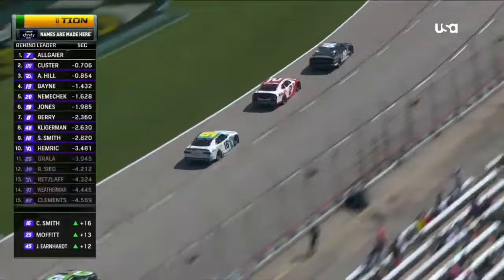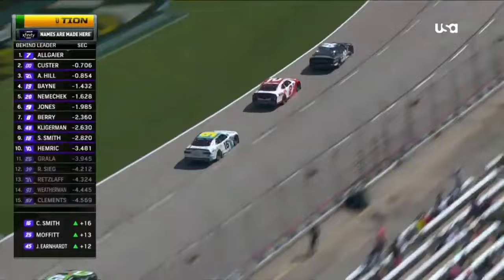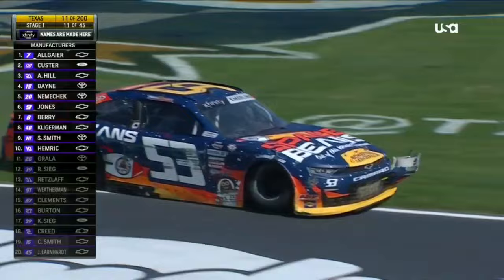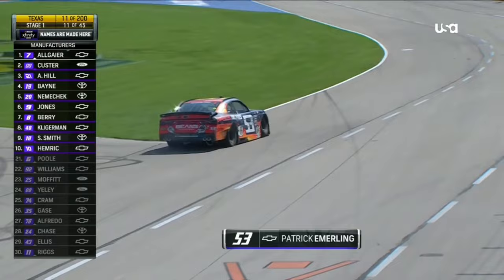We got some cars in the wall off of turn four, down through the grass. The 11 car. And the 53 as well — you can see the damage. That's Riggs in the 11; that was all him. He got loose underneath you and just clipped you. So there's the information from the spotter. But coming up off of turn four, some cars getting out of shape.